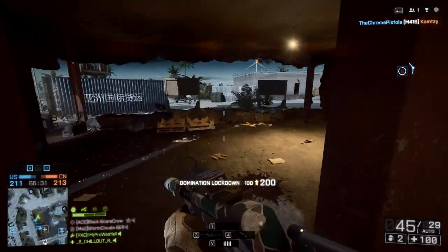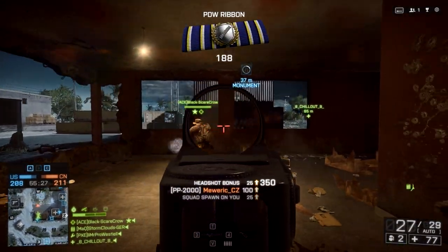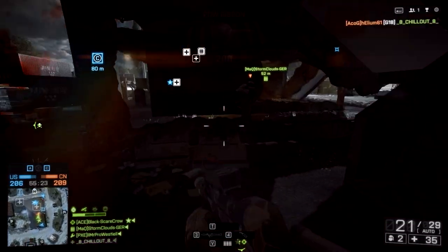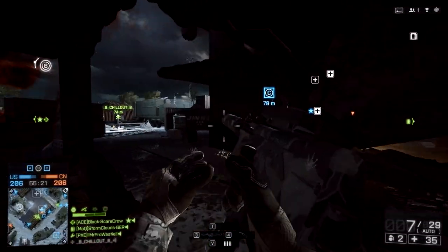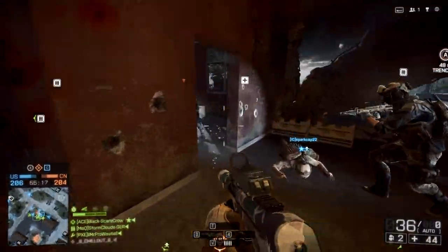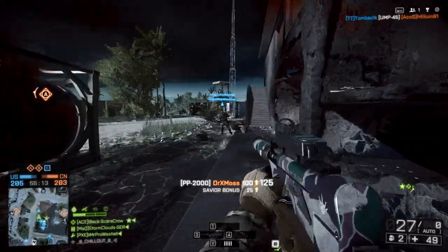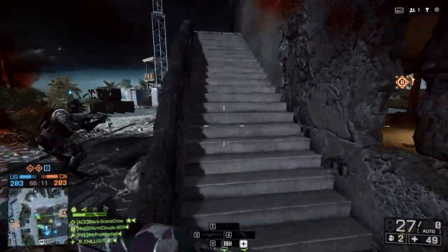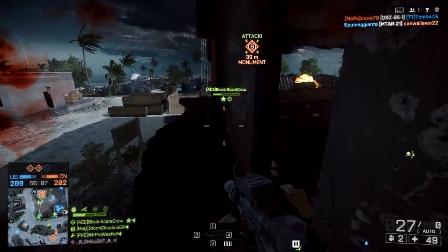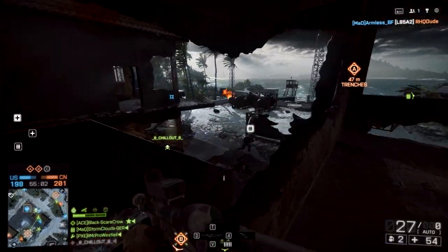Moving into Battlefield 3, the PP2000 sort of died a little bit — it wasn't a weapon of choice for many players. That was due to the fact that it didn't have very good range; the bullets got about 10 meters and then just fell to the floor, so anything beyond close range you didn't really stand a chance. But how about Battlefield 4 — is the PP2000 worth your time unlocking through the engineer class? Let's give you a bit of background on the stats.